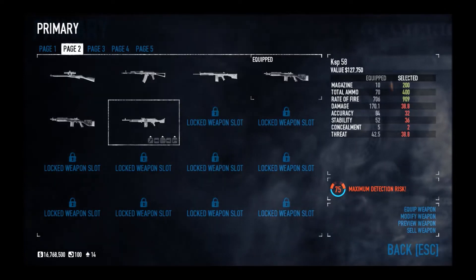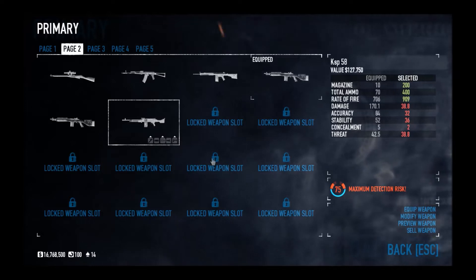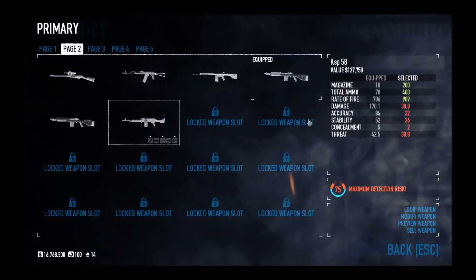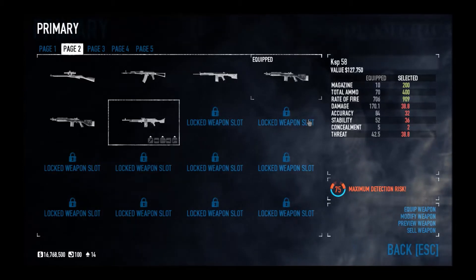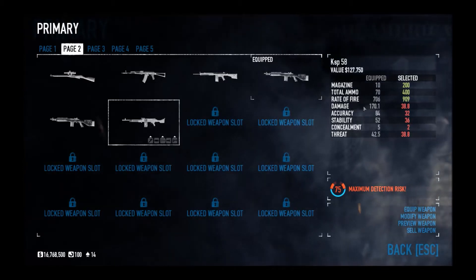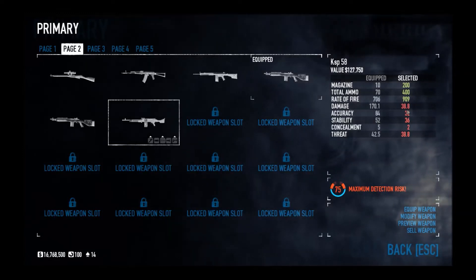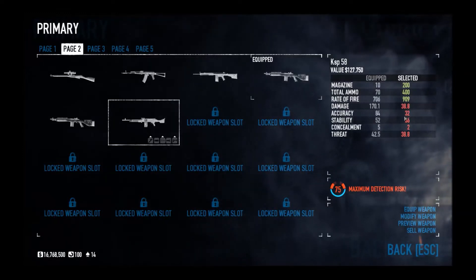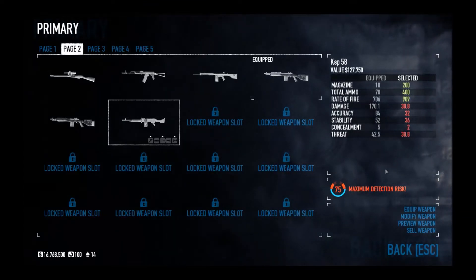Its stats are: it holds 200 bullets, but it has 400 bullets in total. This is similar to the KS-P light machine gun, but it's obviously somewhat different. Its rate of fire is 909, its damage is 38.8, accuracy is 32, stability 36, concealment 2, and threat 38.8.